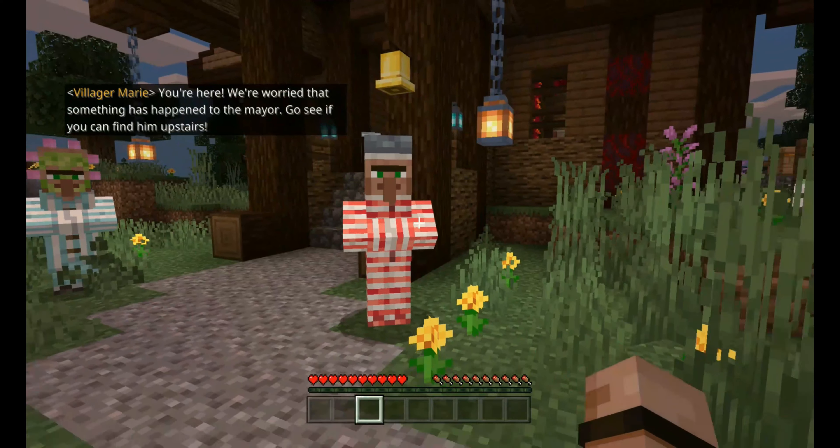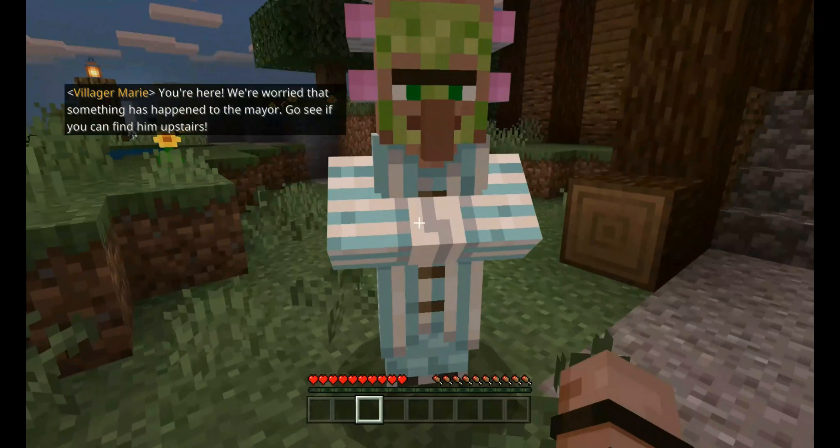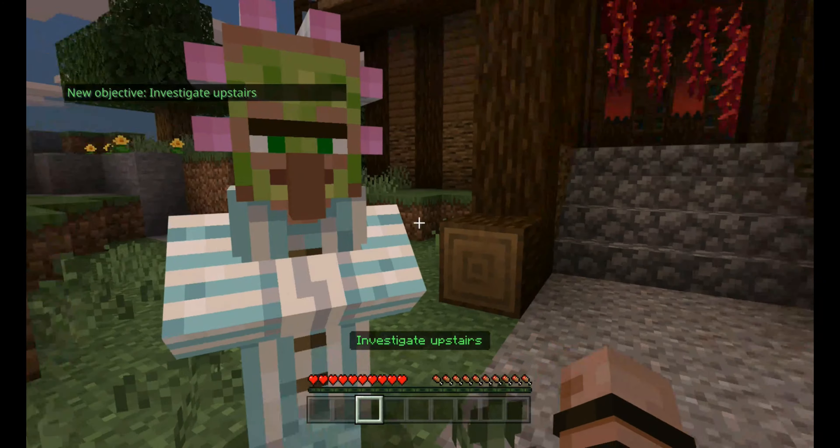You're here. We're worried that something has happened to the mayor. Go see if you can find him upstairs. New objective: investigate upstairs.